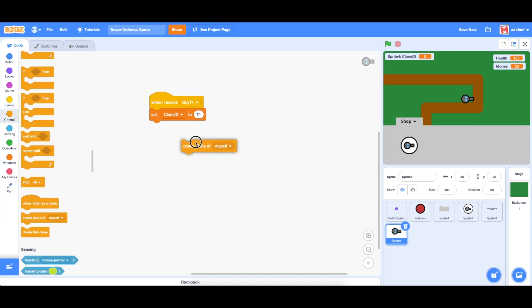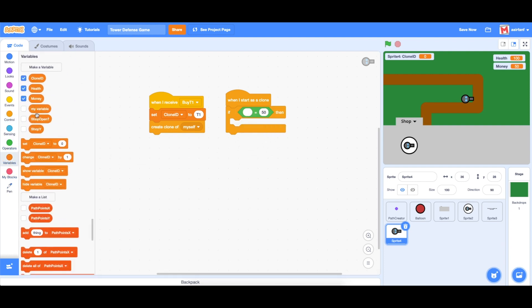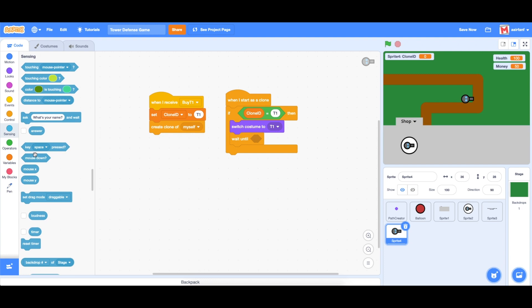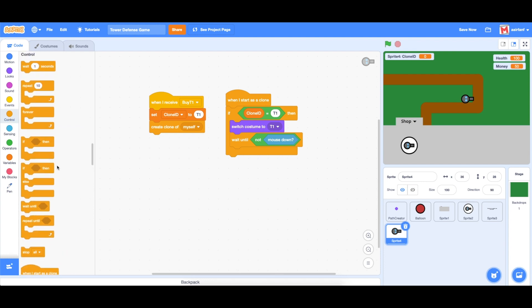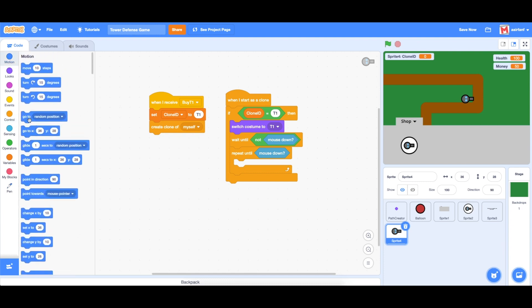Then we say when I start as clone and check if the clone ID equals turret one. Then we switch the costume — this will become important later — to turret one. Then we wait until not mouse down, and after that we repeat until clicked and go to the mouse pointer.